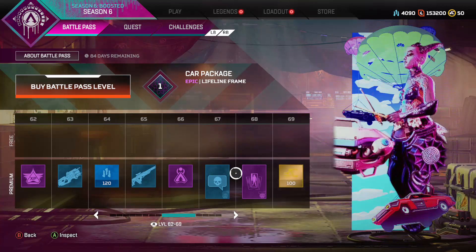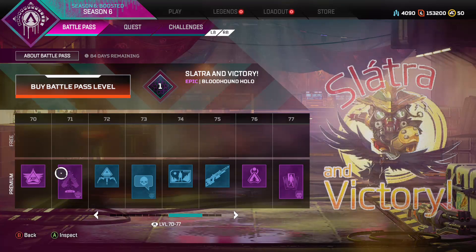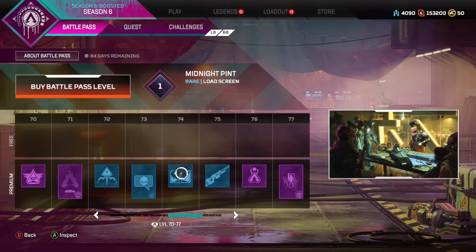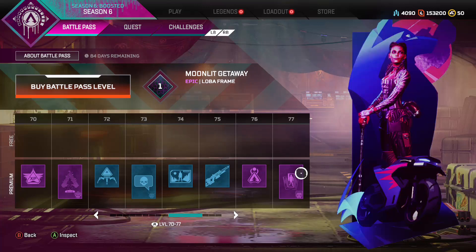Getting towards the end of the pass here. That's a cool one for Bloodhound. I think they also added more battle pass items you can get out of crates now. There's that little cutscene — pretty cool. Oh, that'll look good, I'll definitely use that.